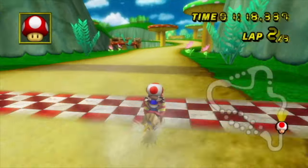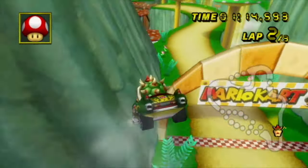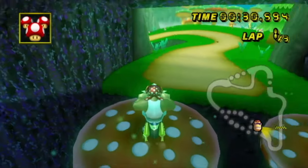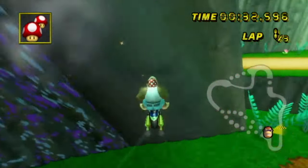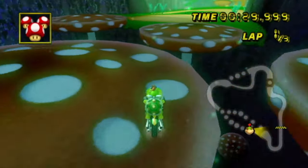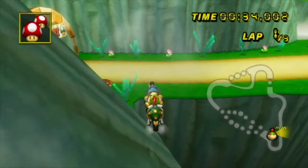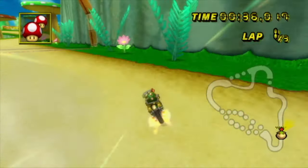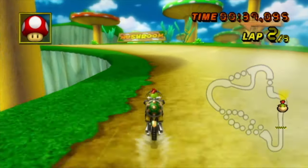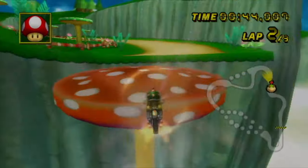I would recommend only going for this method if it's either 100 TC or you have another mushroom to save you from a bad landing. Other ways of going about this is with the spindrift hop off the mushroom to give you a slightly better alignment, or doing it on the right side, which is tricky especially since the mushrooms aren't really designed that well for you to cross paths at the end of the cave. I would refer to my mushroom pads video if you're trying to understand how to get enough distance to make it over.